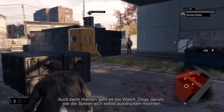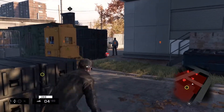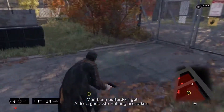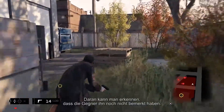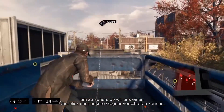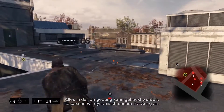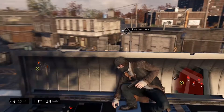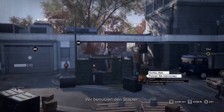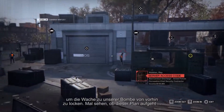Hacking in Watch Dogs is all about player expression. Let's set an improvised explosive device so we can hack it a little bit later. You'll also notice Aiden's low profile stance — this indicates when the guards are unaware of our presence. We'll try to reach the upper level of the building to gain a vantage point over our opponents. Everything in the environment can be hacked, so we're going to make some dynamic cover. We'll use this forklift to lure the guard towards our IED that we set earlier. Let's see how this plan unfolds.